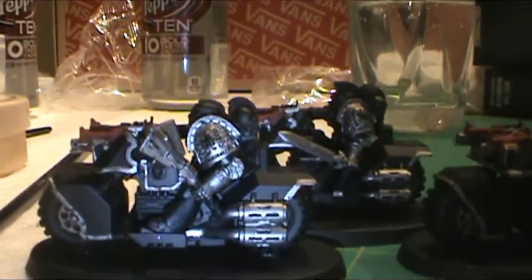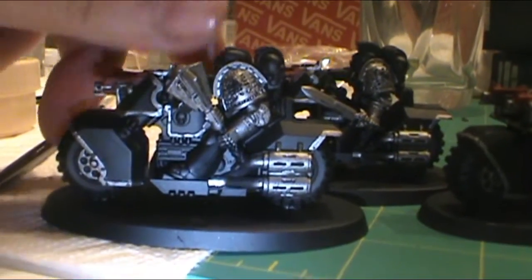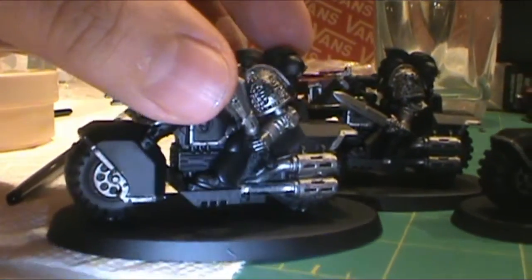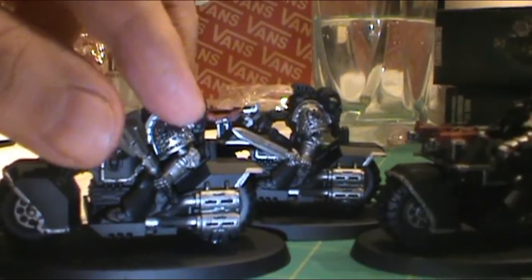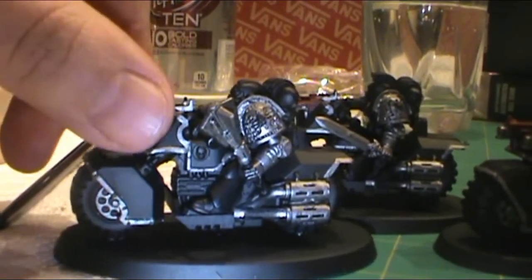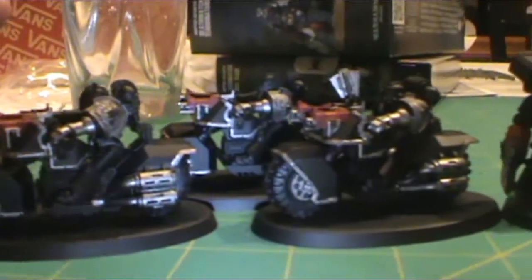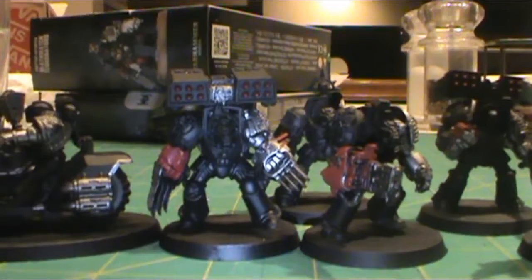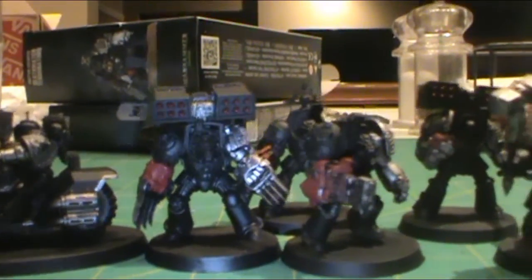First up we have five bikes. I've done all the red on the guns and basically the Lead Belcher base coat. It doesn't have the highlights or the shade on the shoulders yet, but the Lead Belcher and Corn Red are on there right now - you can see all five bikes. Next we have the terminators - same thing, red and silver is on them right now.